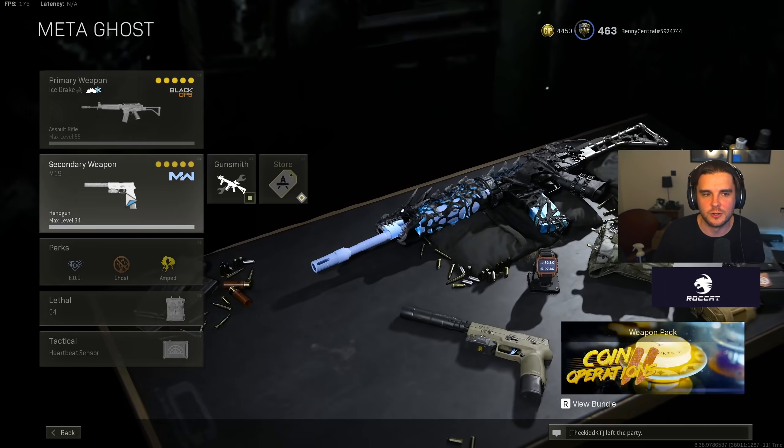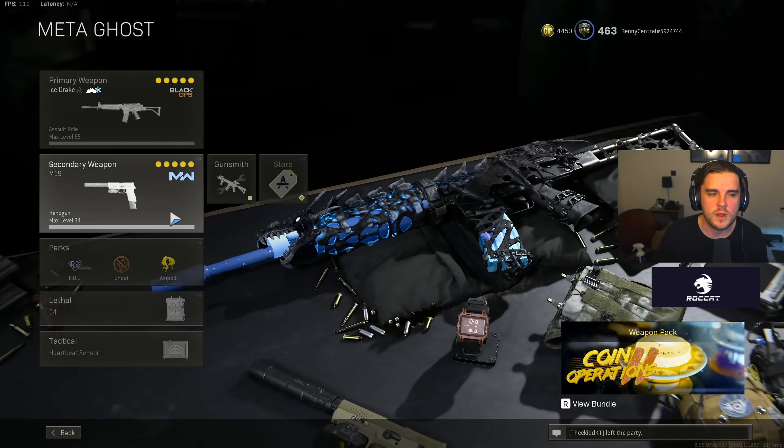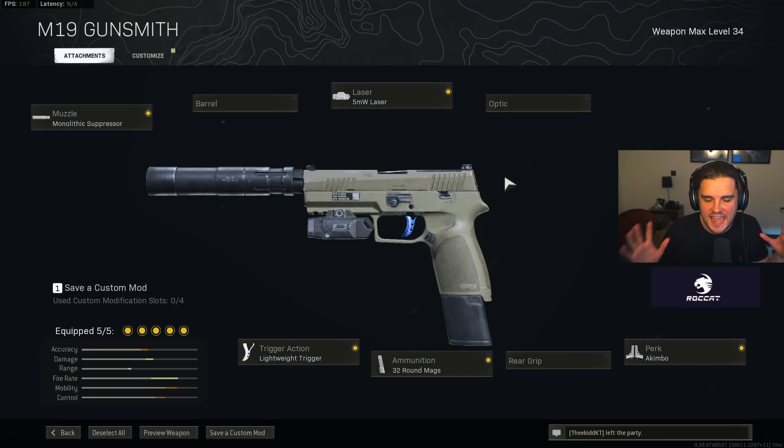I then have a meta ghost loadout with the Krig from earlier as your assault rifle choice. But we have a new best secondary weapon — the M19 pistols. I was playing and someone was just running into rooms with these things, taking down entire squads of four with a single clip. The damage output is unbelievable. As a note, if you're running these, you need to make sure you don't have auto tac sprint on because you're hip firing effectively. You need to be able to pull your triggers quickly without entering auto tac sprint — otherwise it's going to be all over the place. Monolithic Suppressor, 5MW laser, lightweight trigger, 32 round mag, and then Akimbo. Brilliant weapon.